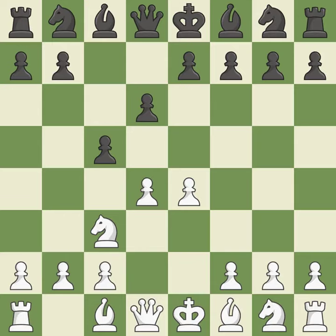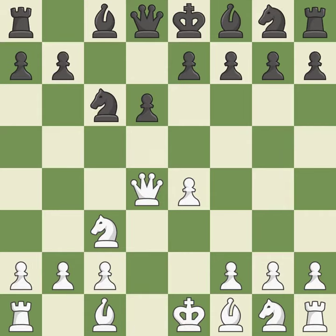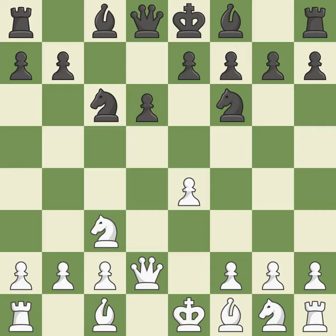The bishop is prepared to grow into a functional square. This keeps the material balance in check with good recaptures. This activates a piece and simultaneously wins time by attacking an opposing queen. This move puts the queen on a safer square — it is the last book move. This develops a knight from its starting square, activating it.